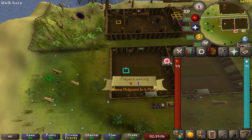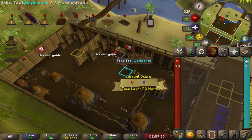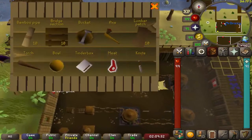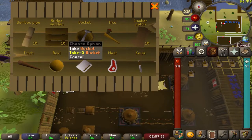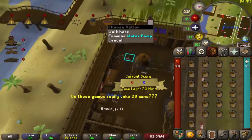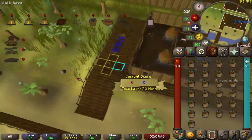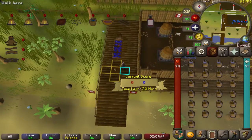Each game of Trouble Brewing will last exactly 20 minutes. When the minigame begins, go ahead and click on the take tool workbench, right-click the bucket and take five, five times, so you end up with 25 buckets in your inventory. Then run over to the water pump, click on the bucket, click on the water pump and it should automatically fill up all 25 buckets for you.